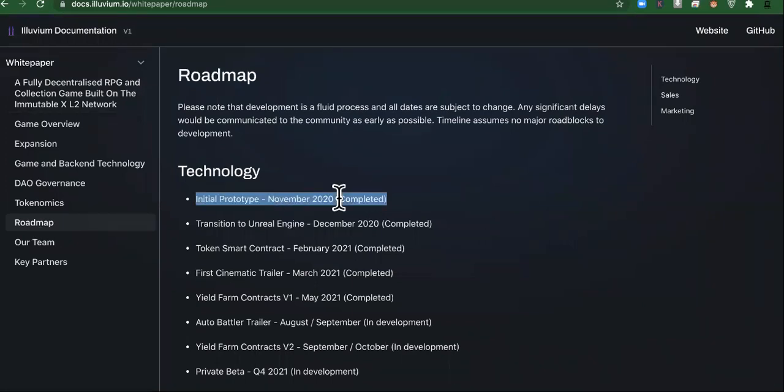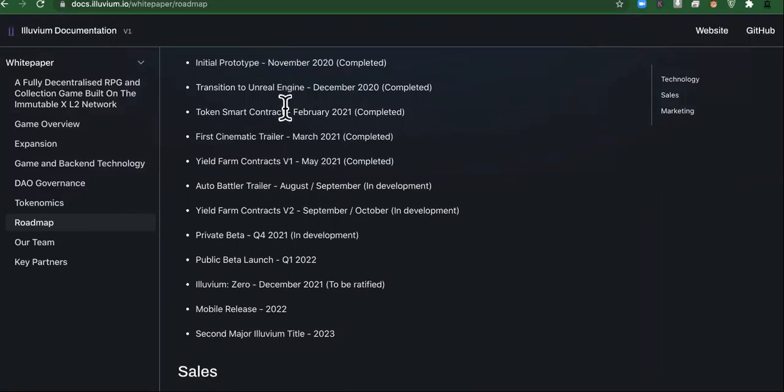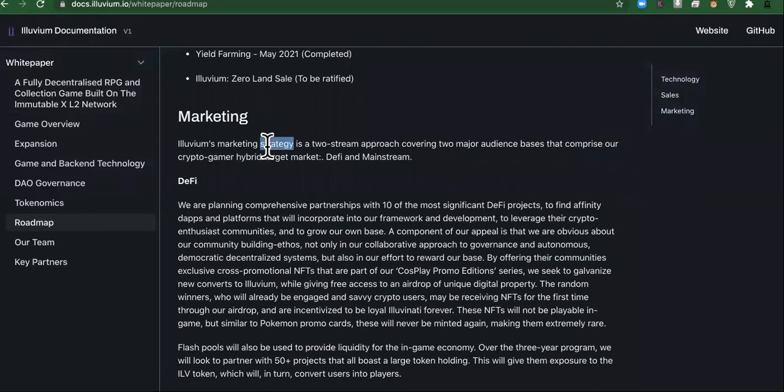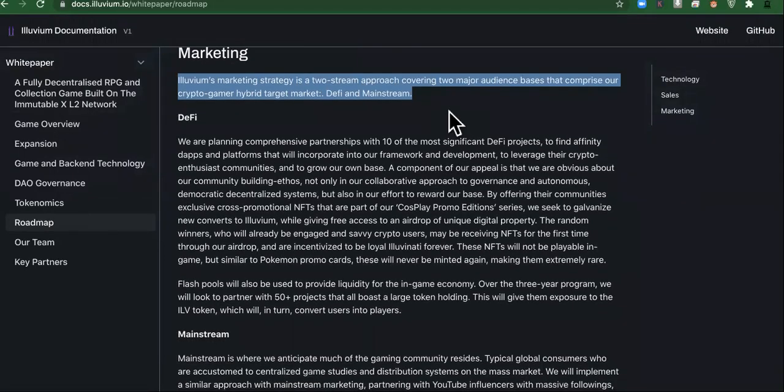They started in November 2020, right in the midst of the pandemic — but that ain't stopping them. They pretty much have it all lined out, and what I like is they have a good marketing strategy. Their marketing strategy for Illuvium Crypto is a two-stream approach covering two major audience bases that comprise their crypto-gamer hybrid target market: DeFi and mainstream.